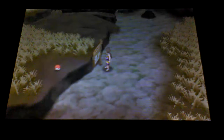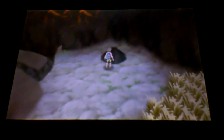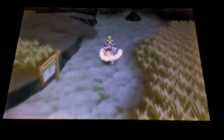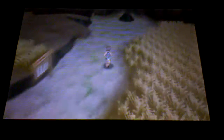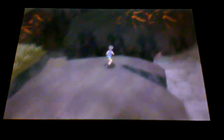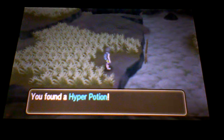Let's see what's around here. I'll use my Stoutlet to search for items - this is the dowsing machine, where you can smell out items when there's a dot nearby. Doesn't look like there are any items here. Let's move along. Found a hyper potion - not bad!